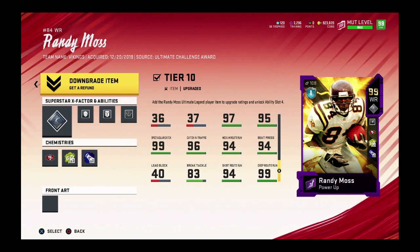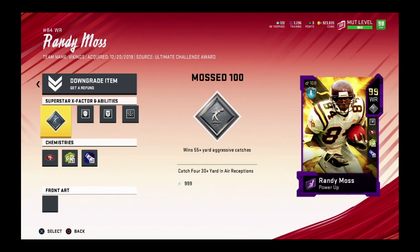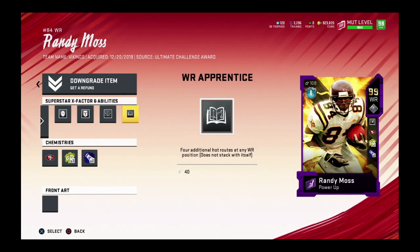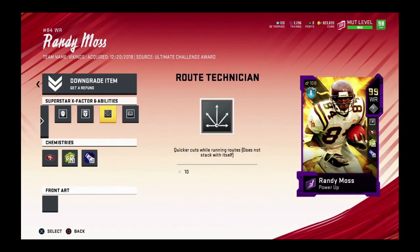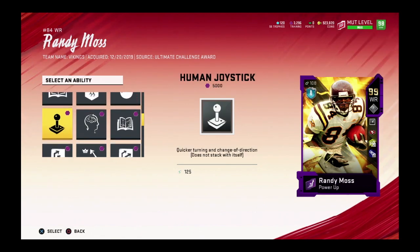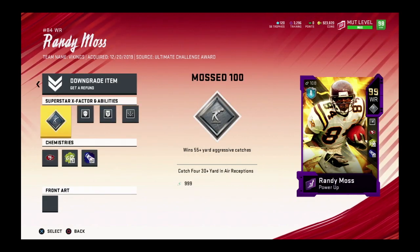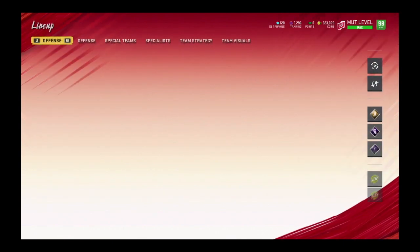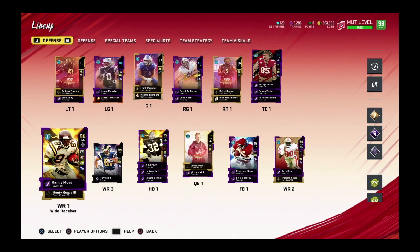This card is a year-end card. He's got Moss 100 on, Matchup Nightmare, Post Flag Elite, Route Technician, and Wirester Apprentice. One thing — let me know should I keep Post Flag Elite or Route Technician, because this guy also gets Human Joystick. With Human Joystick you can put him on kickoffs and have fun, but if you're using Moss 100 I would not put him on kick returns — you'll lose that ability on the first play.